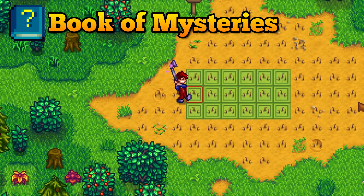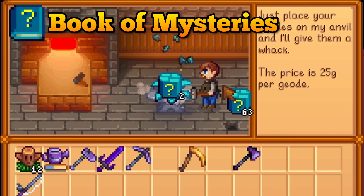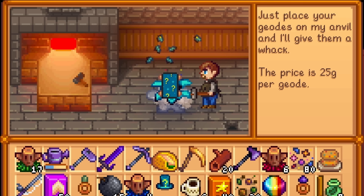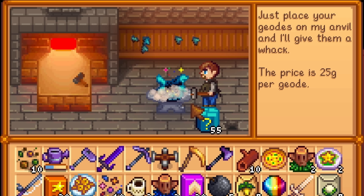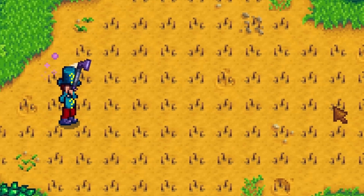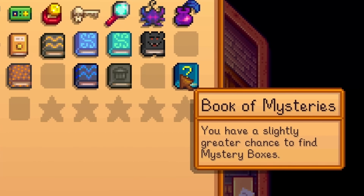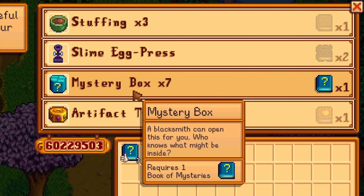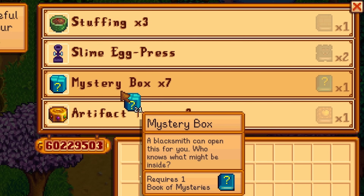As you play the game you will randomly find mystery boxes. You can crack these open at Clint and they can hold all kinds of semi-valuable items. The reward we are looking for is the Book of Mysteries, which will increase the chances of finding more mystery boxes. You can only use this book once but you can get it multiple times — trade the extras in for 7 mystery boxes.